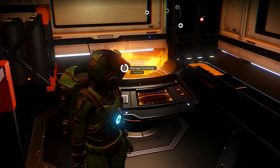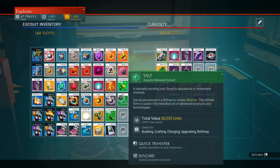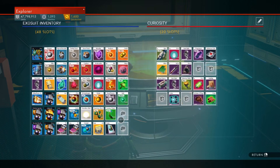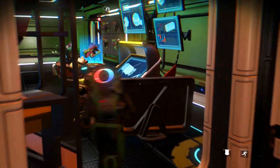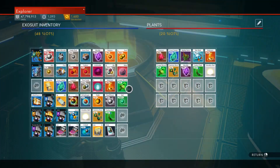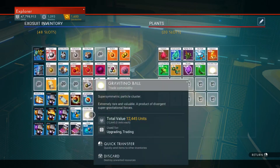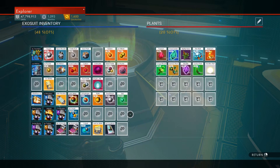I gotta put that Gek relic in there — where'd it go? My inventory's so big I can't see it. There we go, get in here. Put all this stuff in there.